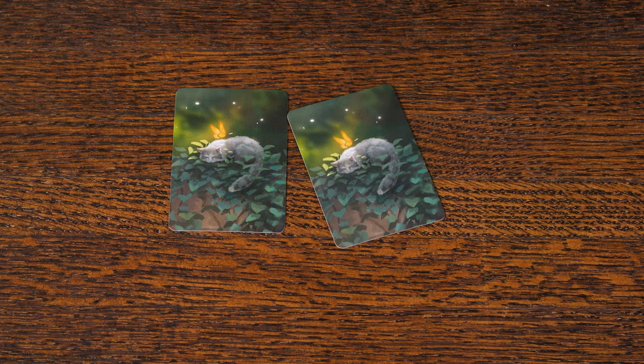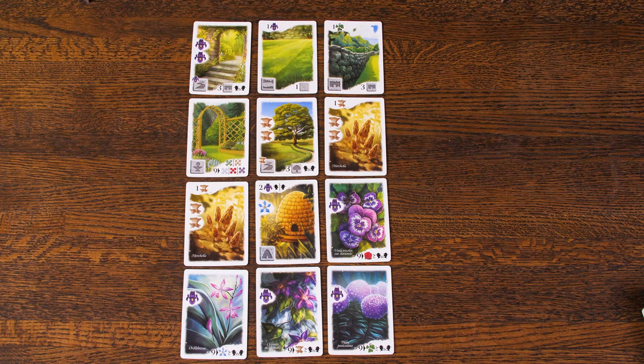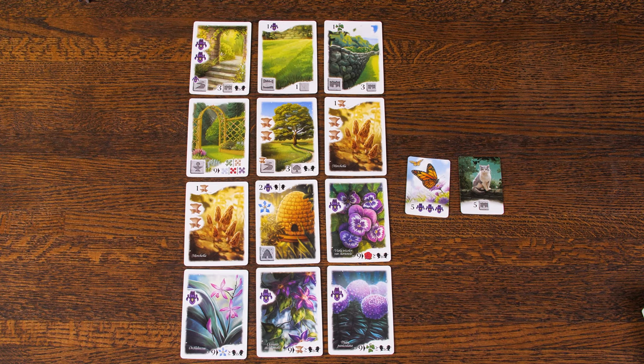You may play with either or both of these expansions at the same time. Playing with the Friends expansion is simple. During the setup, randomly deal two friend cards to each player, face down. Players may look at them, but they should be kept secret during the game. After the end game scoring, each player will reveal their two friend cards. Then each player gets to score for only one of their friend cards.